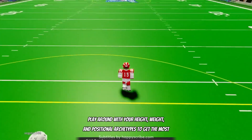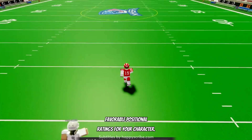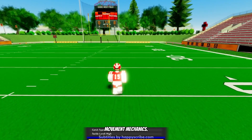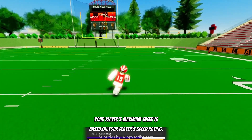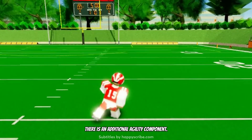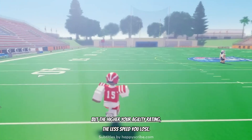Play around with your height, weight, and positional archetypes to get the most favorable positional ratings for your character. Your player's maximum speed is based on your player's speed rating. Using stamina, you can obtain your player's max speed by running straight. There is an additional agility component — you lose speed when you turn, but the higher your agility rating, the less speed you lose.